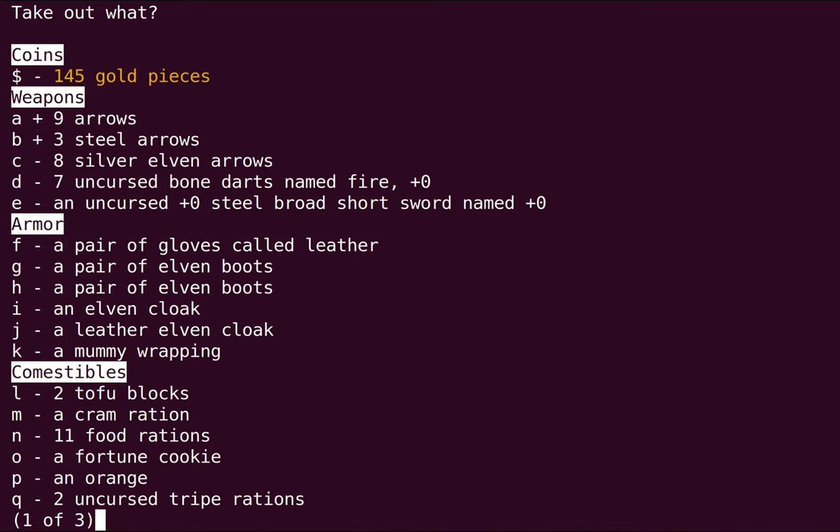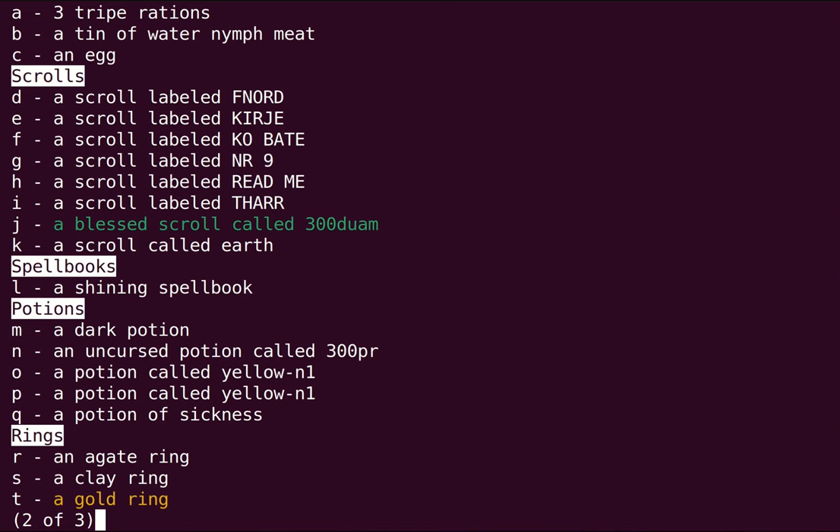Arrows I don't really care about at the moment, so I'm going to leave them here. These are already curse tested. This I'm not going to use. Gold — I might have enough to buy protection, we'll see, so I'm going to keep that for now. Definitely don't need all these food rations, but as a hobbit I'm going to want to keep some of them. Other food I don't care about. Tripe I might want for pets. Might as well bring unknown BUC ones. Don't need the tins for now. And I will want to bring most of these scrolls to price identify.